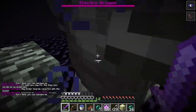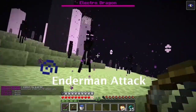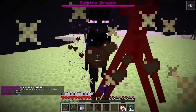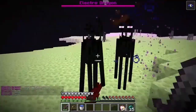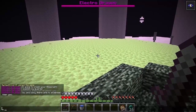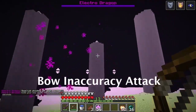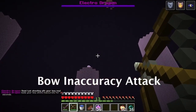Next we have the Enderman attack. This will anger the Endermen near you, responding to the dragon's call, and these Endermen will attack you. However, if there is no Enderman within a certain range of where you are standing, the dragon will say something really special and we can all type an L in the chat. Next we have the bow inaccuracy attack — this will make your bow shots inaccurate. Good luck shooting with that.